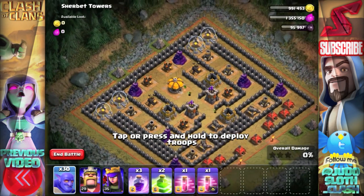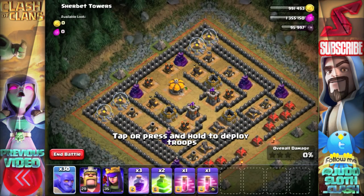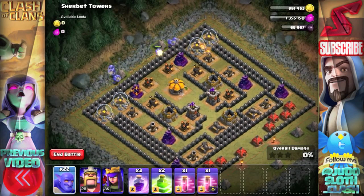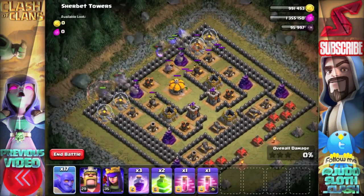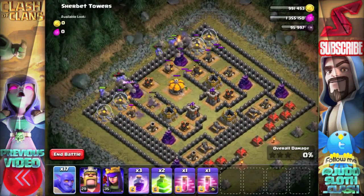I'm not the best attacker in the world, but my thinking for the bowler is that we really need to be utilizing that second bounce to take out defenses — almost snipe them off. My initial thoughts were trying to snipe off back-end defenses, but the main issue is that you have to ensure the initial building has more hit points than the one behind it, otherwise you're not going to take it out.